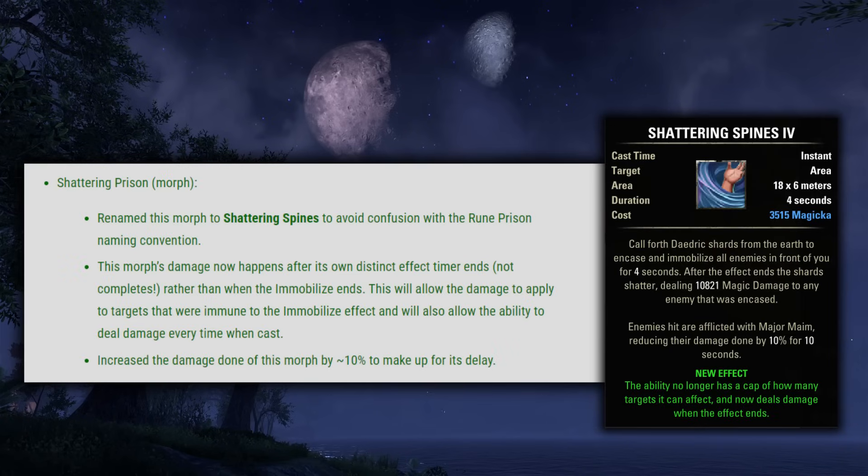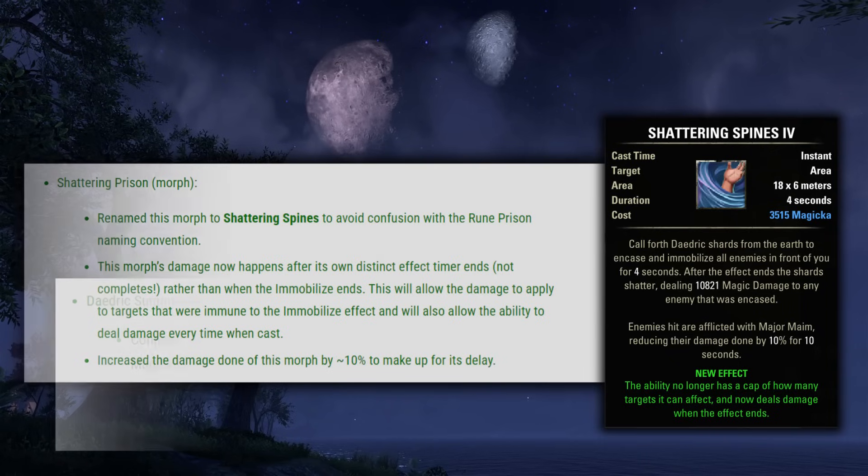And then they renamed Shattering Prison to Shattering Spines. This morph now deals guaranteed damage after a duration and they've increased the damage of it by 10%. This could be interesting for PvP as it will be more guaranteed delayed burst, but it doesn't really hit hard enough to warrant use in PvE.